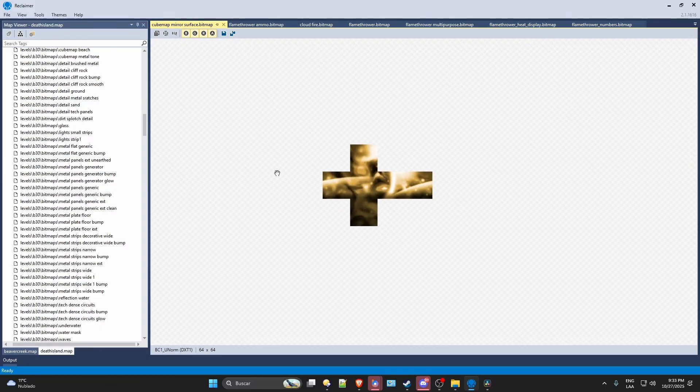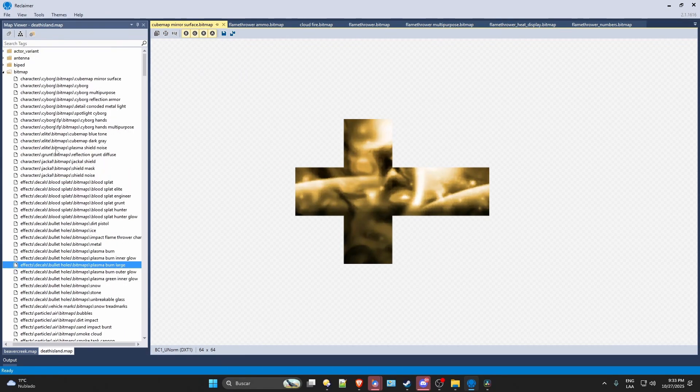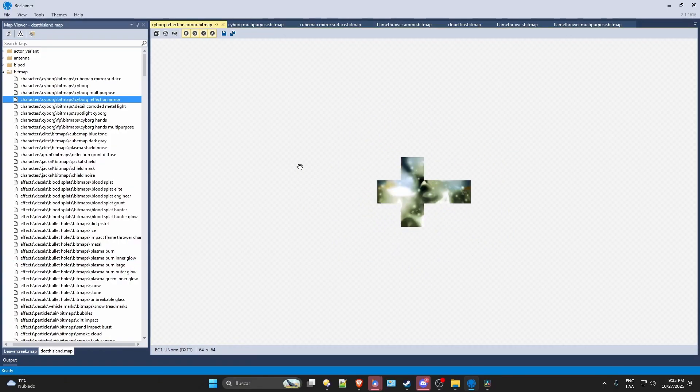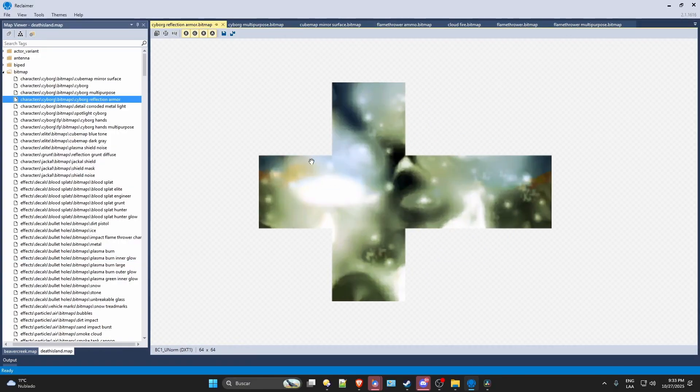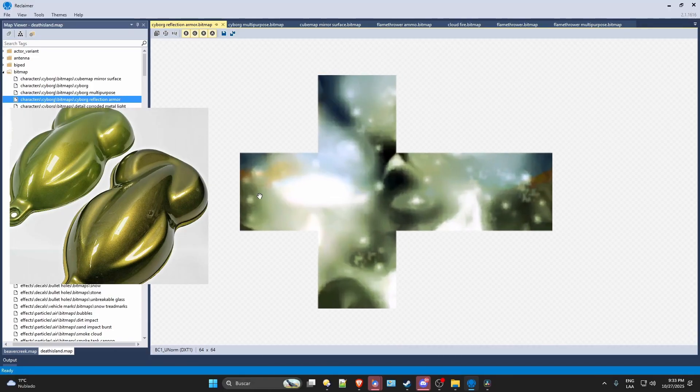Whatever you rotate the model, they will project an image around that model. This, for example, is used in the Master Chief visor, and this one is the actual armor cubemap. That gives you this very characteristic look, but at the same time you cannot replicate that with current technology, because you can do it again but it will not look good. You need to do a lot of other tricks to make it as convincing as it was back then.